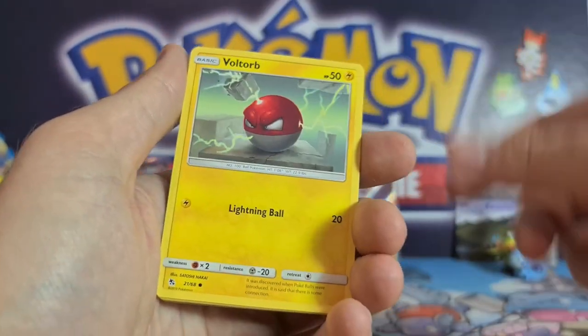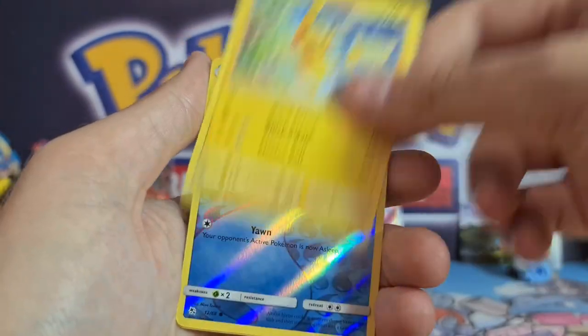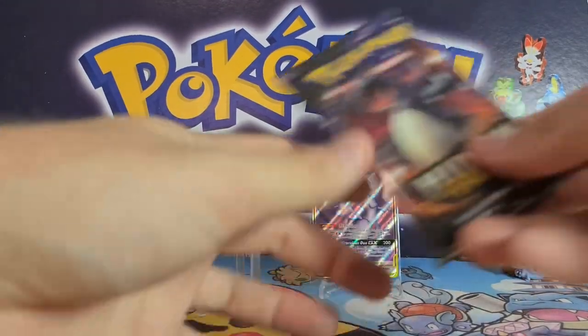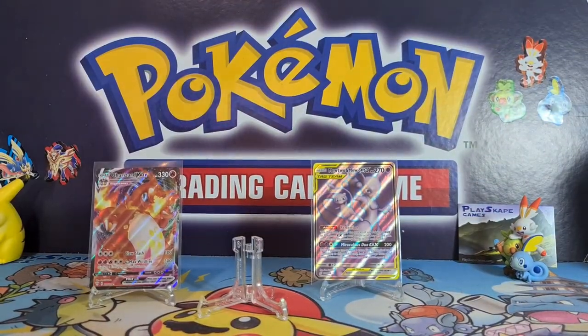We have a code card, grass energy. Charmeleon, Chansey, Magikarp... this almost sounds like the Poké app when you've only got Gen 1 Pokémon. Voltorb, Geodude, Pikachu — huzzah! Reverse holo is Slowpoke, and a regular rare Lapras. Not the best pack but let's hope we get some luck from the Charizard pack.